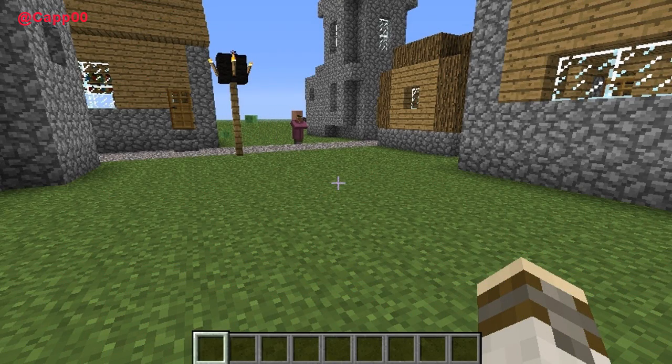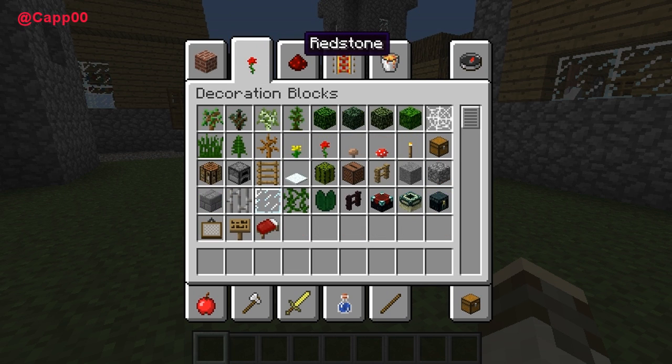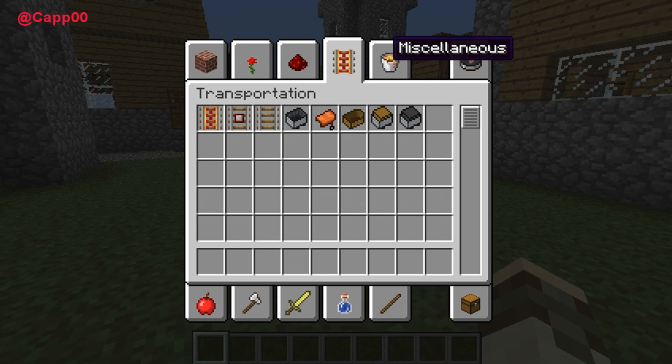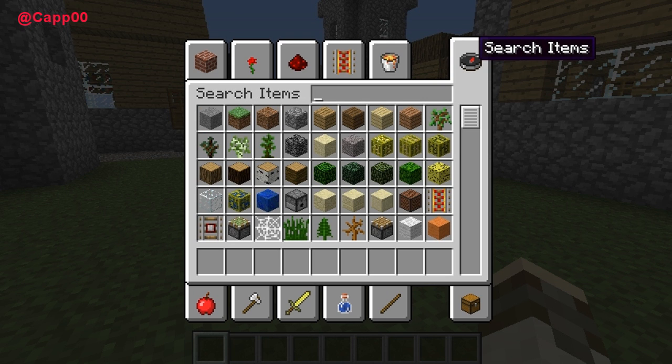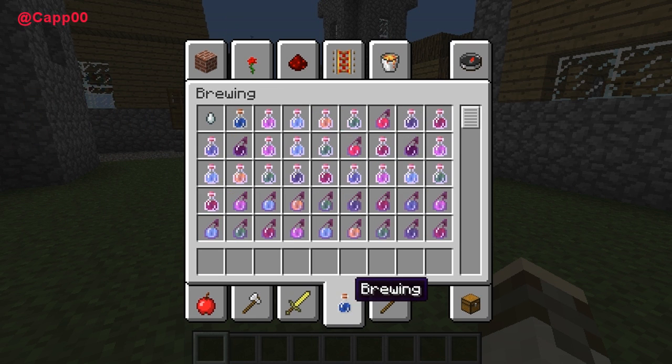Once in creative mode, you'll notice they've also updated the inventory screen. It's now a lot easier to find stuff — you can search for items and things are more categorized rather than just one big cluster of random objects. It makes it a lot easier to figure out what you're looking for. I really like the change.